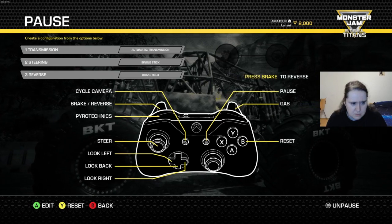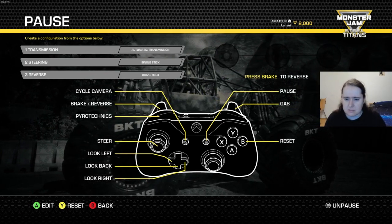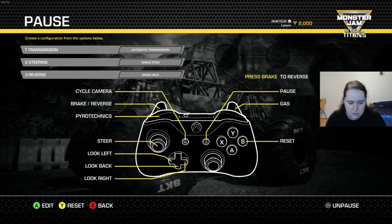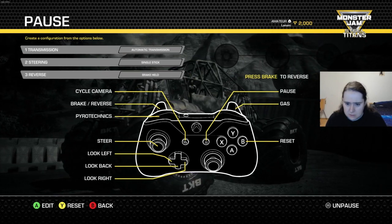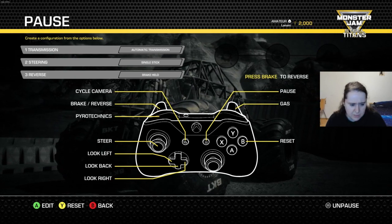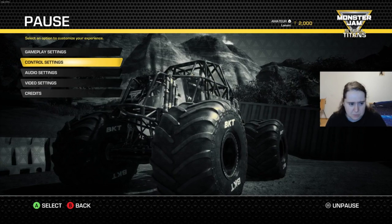Control settings — can I really not change the camera? Can I not invert it by axis? That's going to suck. Press brake to reverse, gas — yeah, that's the usual. That's standard driving controls as you have them in pretty much any game.